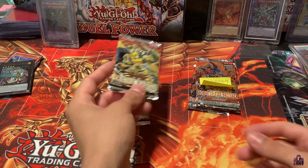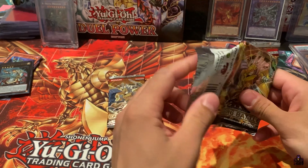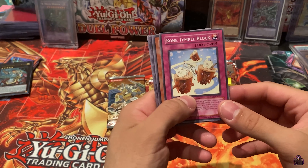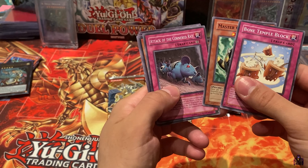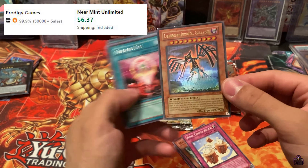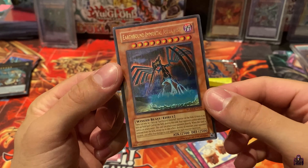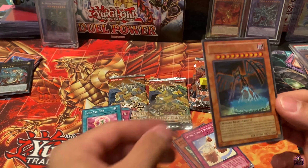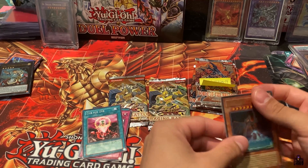Alright, let's get to his packs now. Let's open this Raging Battle Unlimited. Might have a holo. Bone Temple Block, Master Gig, Attack of the Corned Rat, and Ultra Rare Earthbound Immortal Alicia Pescu. Wow. First pack, guys. Telling you guys, you guys are sleeping on these packs, man. Sleeping on these packs.